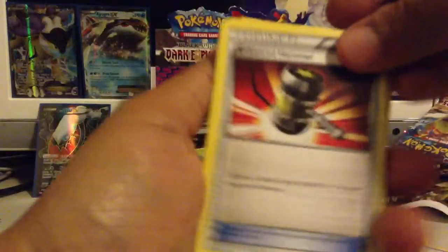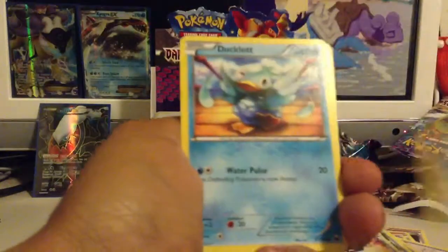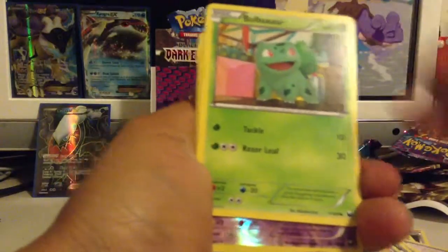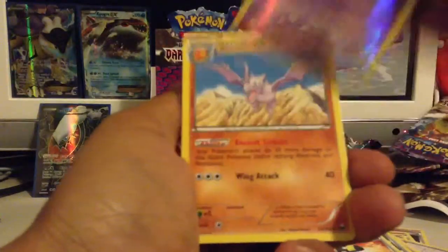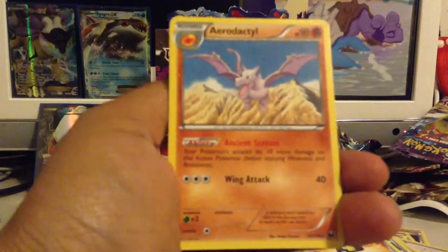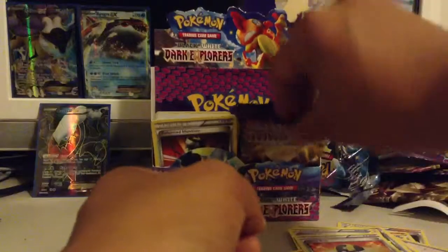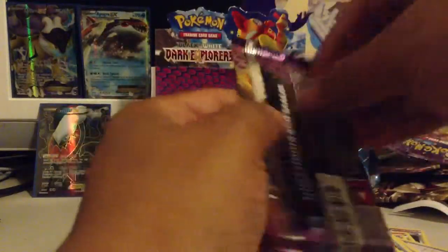Next pack starting off with an Enhanced Hammer, Ultra Ball, Vullaby, Pawniard, Tynema, Ducklet, Chansey, Bulbasaur. Wubat Reverse and an Aerodactyl is my rare. I haven't pulled that one yet, so nice to get something different at the very least.